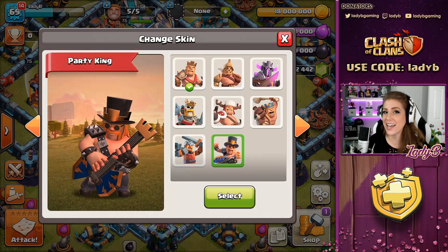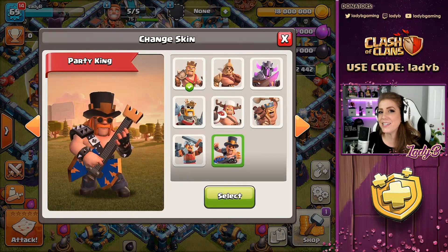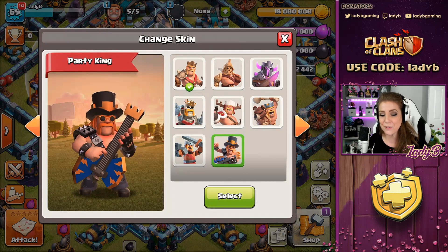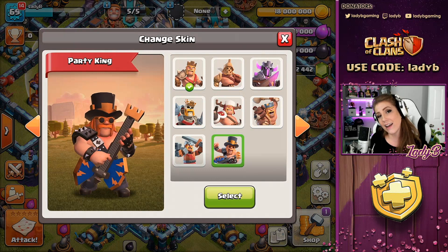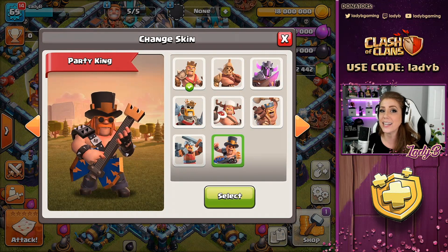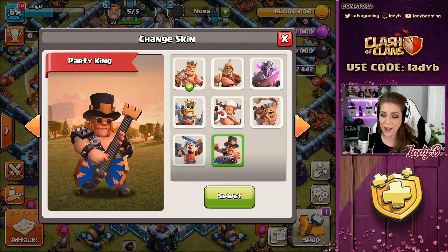It is the Party King! Like I said, you might have an axe to grind — well, more specifically, the King has an axe to grind. His guitar — he is rocking and rolling and ready to go. I've got a really nice sample for you for in-game play to take a look at him in action, and everything that he does grinding on that axe.